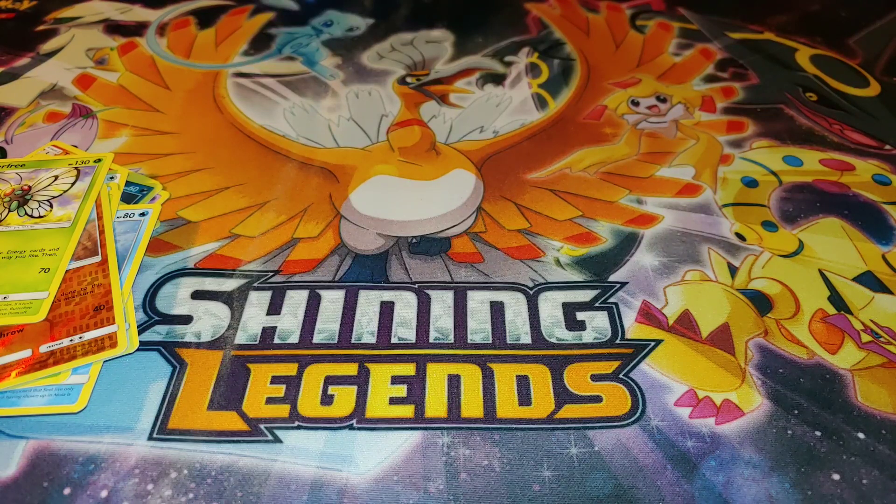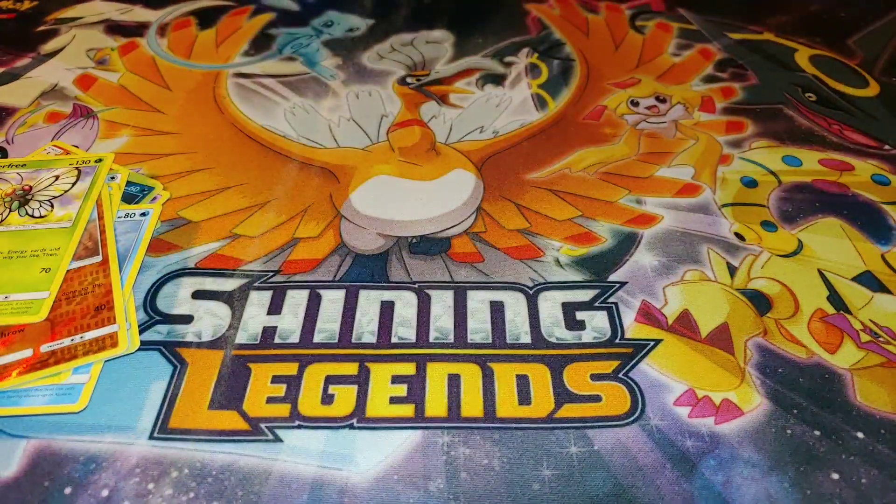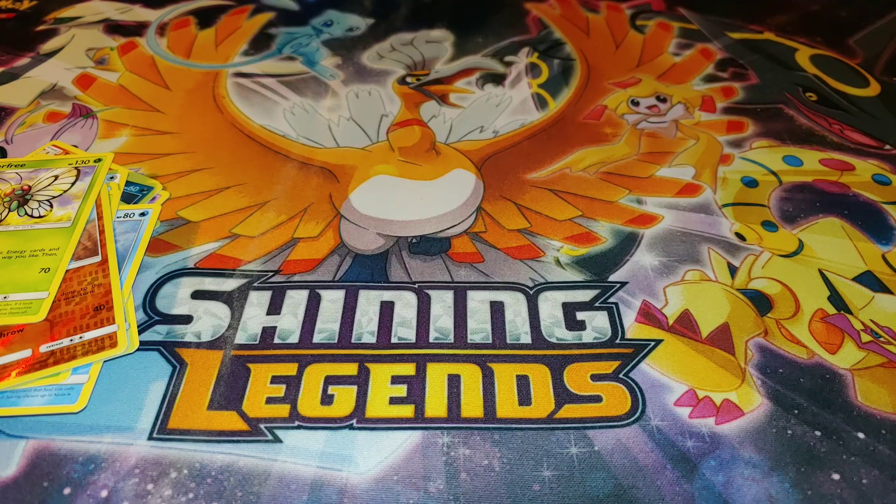I haven't opened up Unbroken Bonds cards in so long. These are the most annoying packs to open. Pack four has a Lurantis and Machamp.